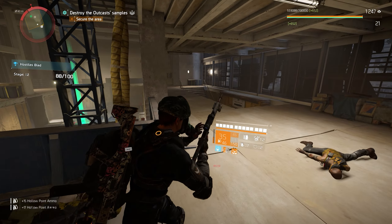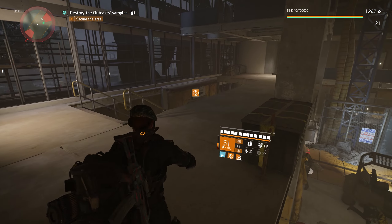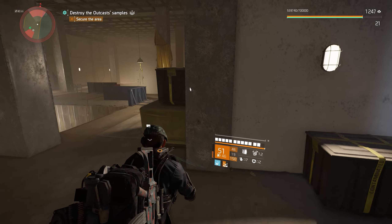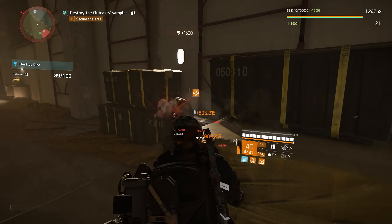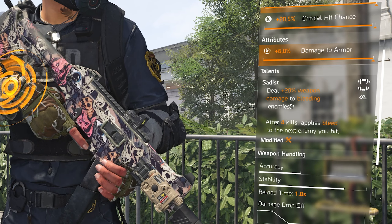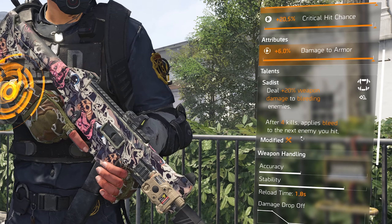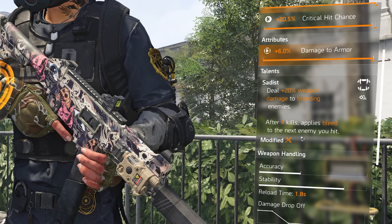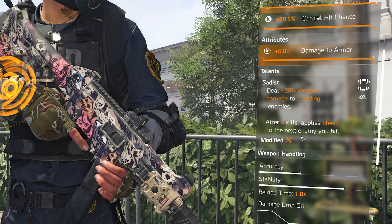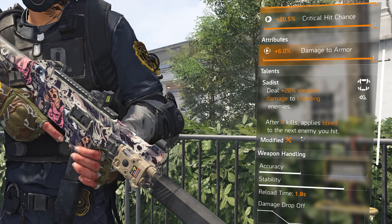The talent I'm using on both guns on this build is Sadist. This talent is going to allow us to activate the build when we need to and also give us extra damage after the build is activated. Sadist deals plus 20% weapon damage to bleeding enemies, and after four kills it applies bleed to the next enemy you hit — so we can apply bleeds for the status effect and get that 20% damage bonus against bleeding enemies.